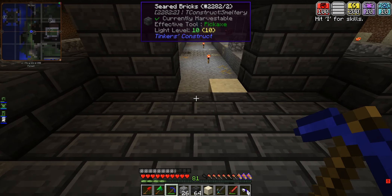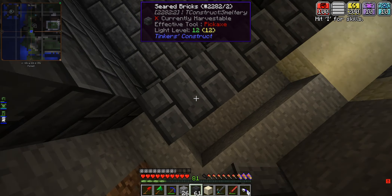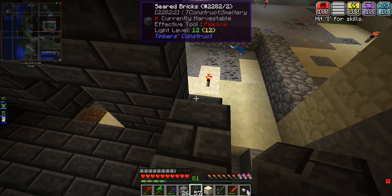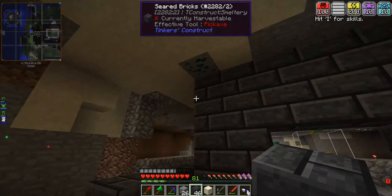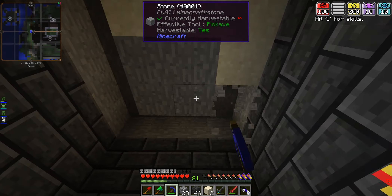So, counting 1, 2, 3, 4, 5, 6, and then over on this side. We have over the amount of bricks — we have extras. But just in case it doesn't work because I don't have a roof over my head, I'm just going to do this real quick.